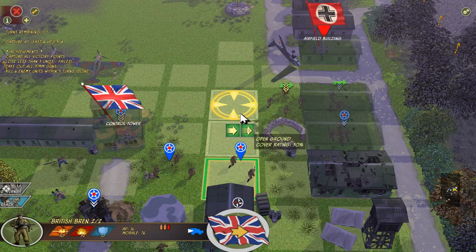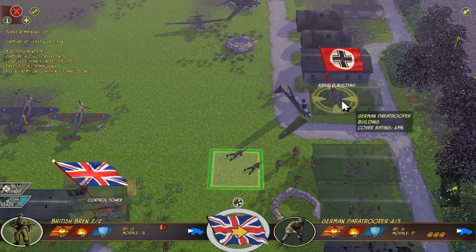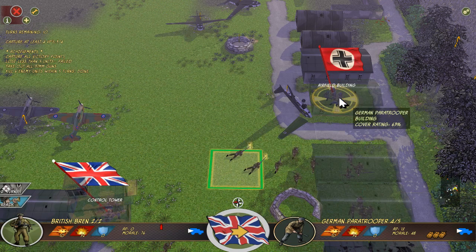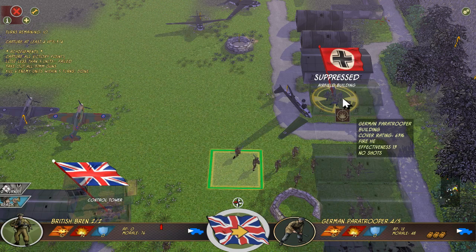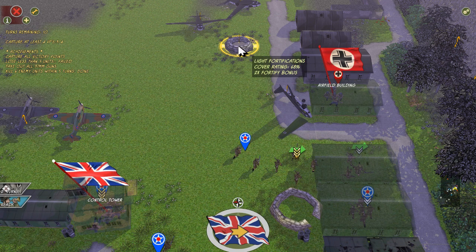Let's get the Bren gun up here. I know we're out in the open but we're so close to victory. Yes! Good shooting! That Bren gun is ripping right through the building — we've actually suppressed the unit. I think though there's going to be another guy right there. The light fortifications.